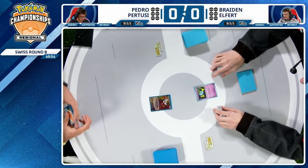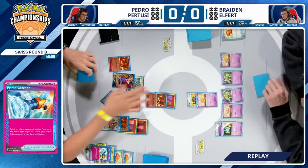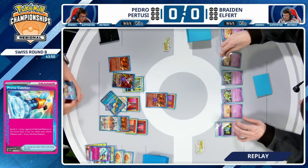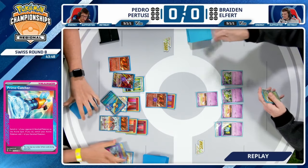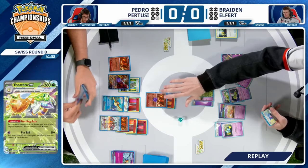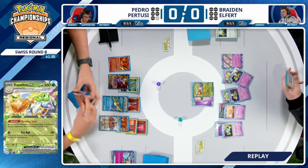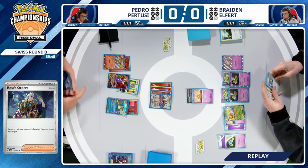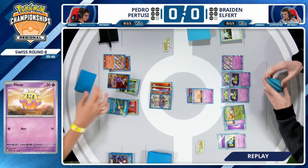Braden Alford is going to have to do a little more work if he wants to play another day two. I think if we see Heads flips on either Shuppet attack in both games, we might have seen a different story. That item lock can be pretty detrimental for Pedro — even if it's just one turn, that's one turn they're not taking a KO and not getting ahead.